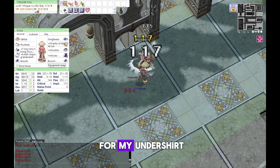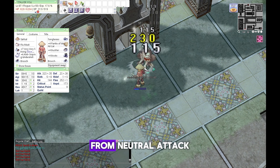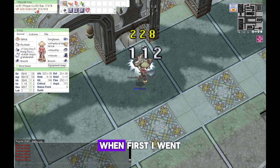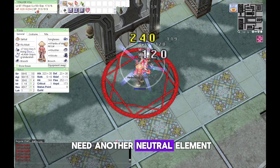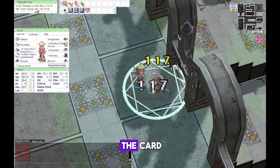The Hodremlin card gives 15% reduction to all size monsters, which is a very good choice. The cards I used for my Undershirt are Noxious card — 10% damage reduction from neutral attack and 10% from ranged attack. When I first went to Hodremlin I noticed I needed another neutral element weapon for this purpose.